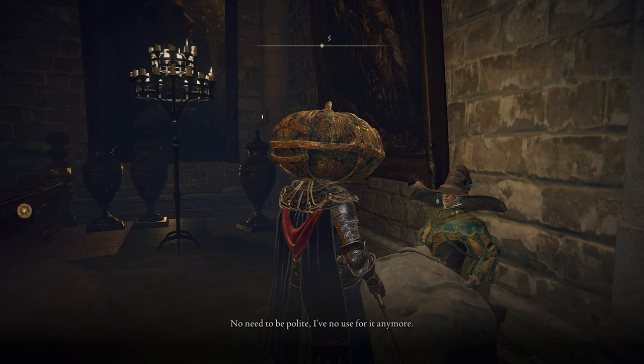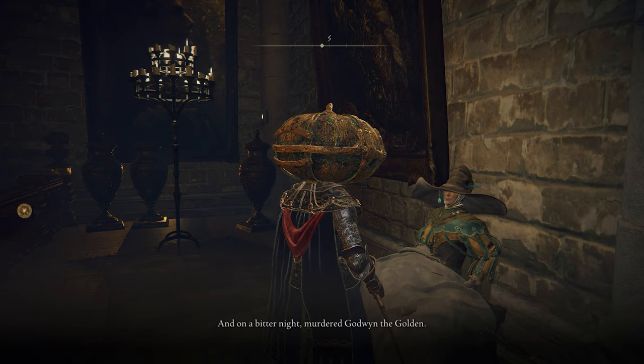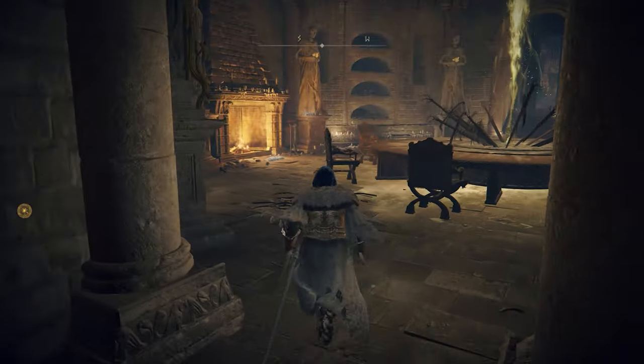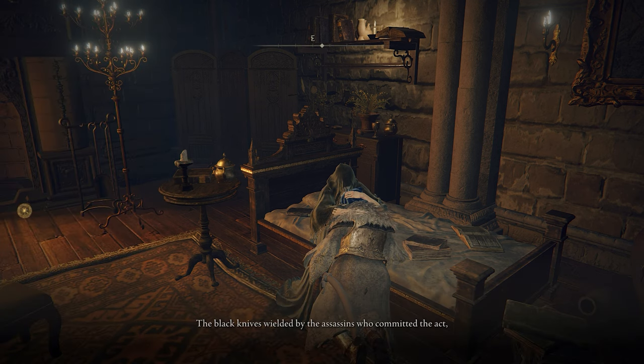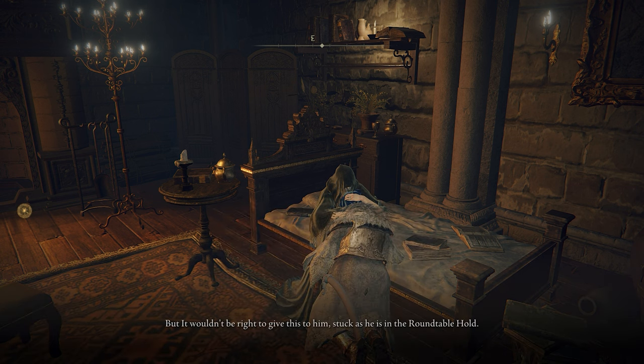Return to Rogier and tell him that you witnessed him getting wrecked. He'll mention some more lore about Godwin and how he was killed by a group of assassins known as the Black Knives. Now head on over to Thea the Deathbed Companion — aka the Hug Lady — and get one of her life-draining hugs. Talk to her and you should eventually get a dialogue option where she'll talk about the Black Knives. She'll then give you a simple map that will lead you to a Black Knife print.